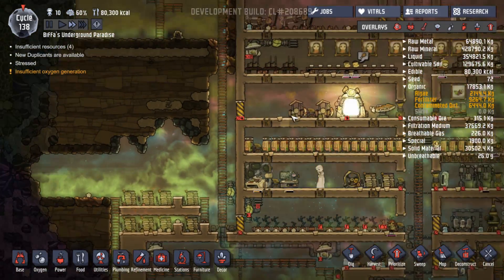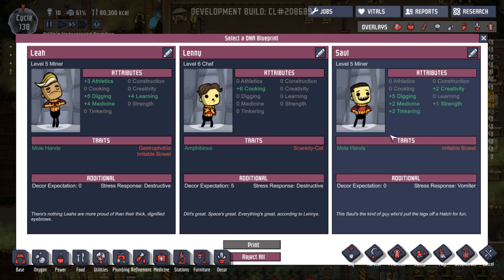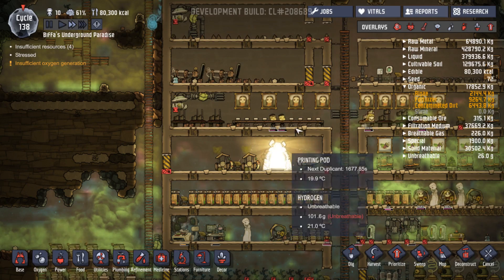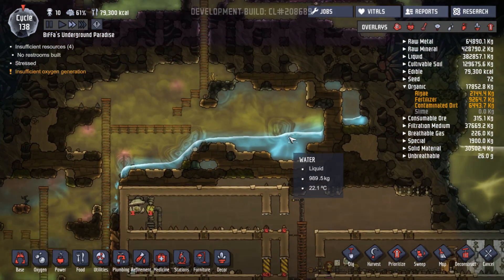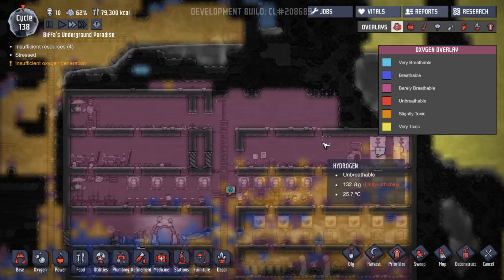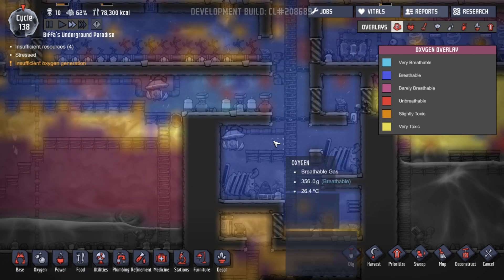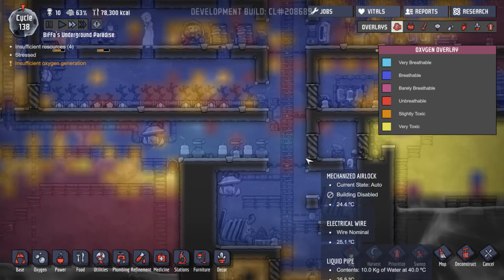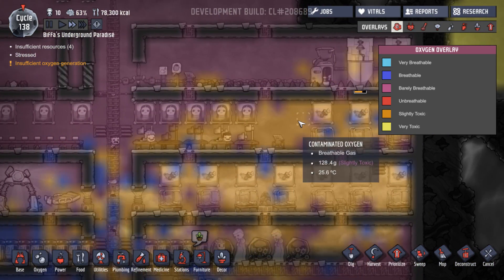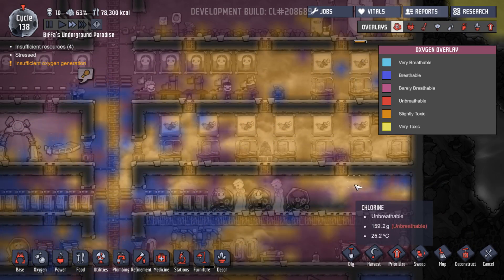Do you know what we need? You need like a water turbine thing where you can pump water in and out and get power from it - that would be interesting. There it all goes - excellent. This is all full of hydrogen. How's our oxygen pumping going? I'm still quite a bit in here - it's chlorine. I just don't know where that's all come from and that should be sinking.